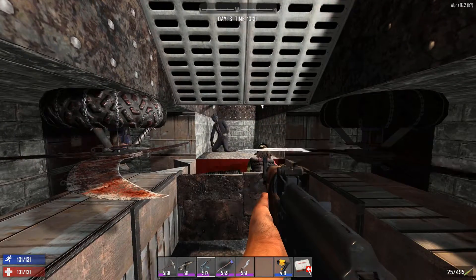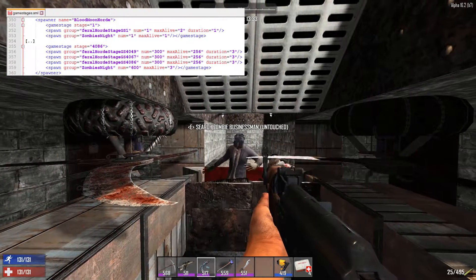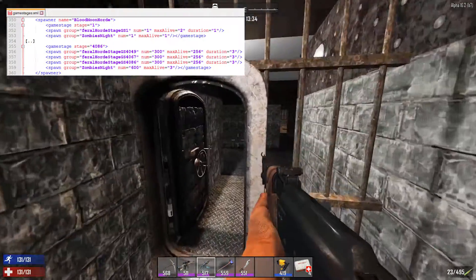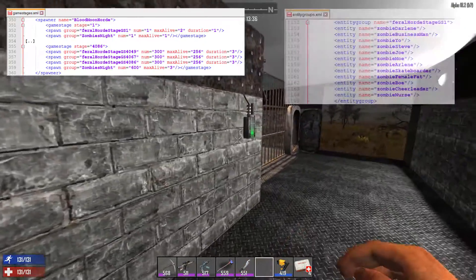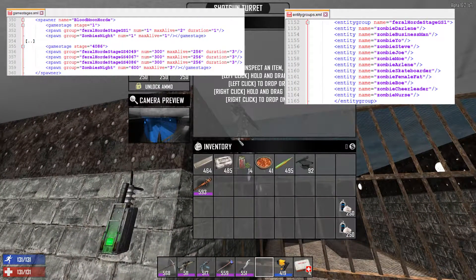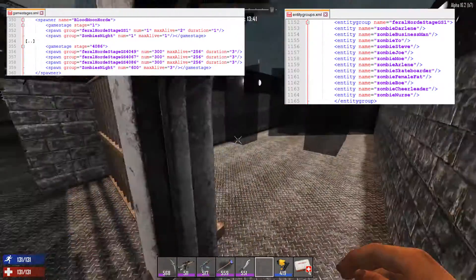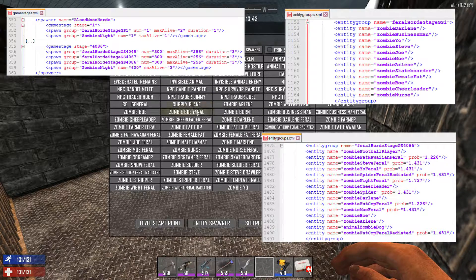Let's take an example. Let's look at a blood moon horde at game stage 1. It basically spawns one zombie from the feral horde stage 1, and then one from zombies knight. And that's it — pretty much what a level 1 player might be expected to see. Further note that it's just normal zombies in that group. On the extreme end, we have a total of 1500 zombies spawned, and it can go up to 256 concurrent zombies at a time, depending on the other game settings that regulate max zombies. A cross-reference to the group being used shows a lot of very nasty zombies being randomly chosen — there's a lot of ferals, cops, whites, and radiated zombies.